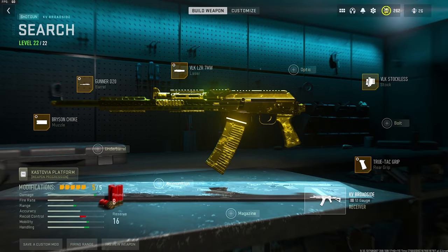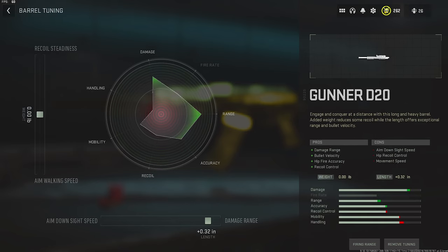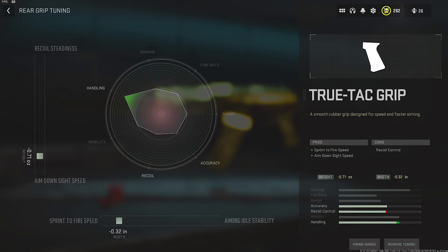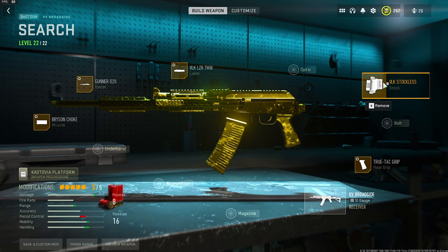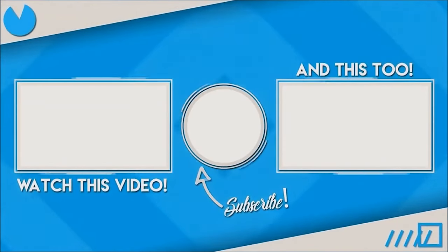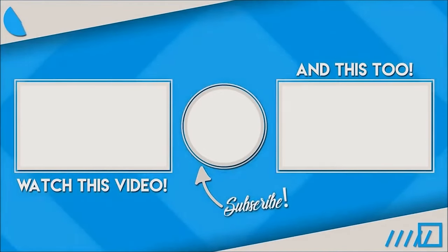That's it. Hope you guys enjoyed the video. Here is my class setup for the new shotgun. We've got the Bryson choke with the tuning you see here. We've got the Gunner D20 barrel with the tuning you see here. We've got the VLK LZR 7mW laser, which as of this update can now be tuned. We've got the True-Tac grip with the tuning you see here. And finally, we have the VLK Stockless — aka no stock. Give this class setup a shot, let me know what you think. Hope you have a good rest of your day, and I hope to catch you guys in the next one. Peace out.